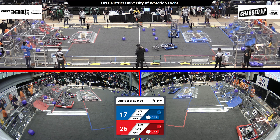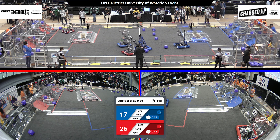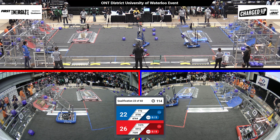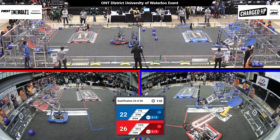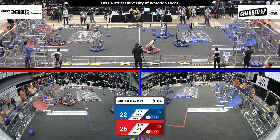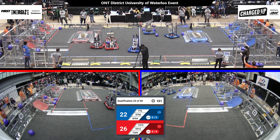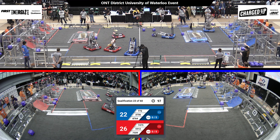Both alliances working hard. We've got team 74.75 looking to grab some points. We've got some defense happening on the field. Checking out the blue alliance, we've got team 87.64 grabbing a cube from the substation. 59.12 doing the same. Heritage Robotics has a cone in its possession. Let's see if they can drop that up. We've got lots of action happening in the middle of the field.